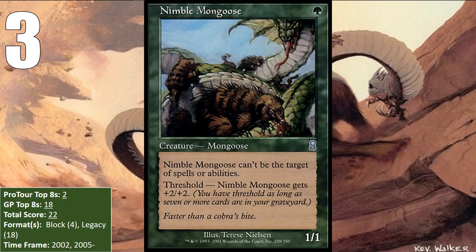At number three, we have the only card in this list that is still actively seeing play, and that is Nimble Mongoose. This is probably the only list I'll ever do that has two Mongooses on it — or Mongeese, I don't know. But anyway, a one-mana 1/1 with Shroud is nothing special, but if you get Threshold, it gets to be a 3/3.